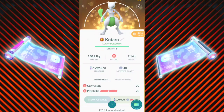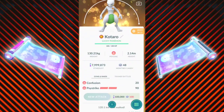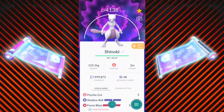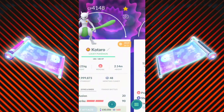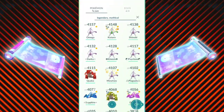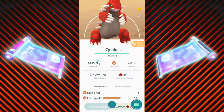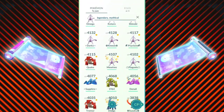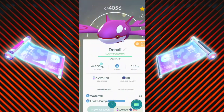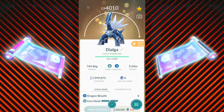Looking at Pokémon that are solid right away: Mewtwo is going to be able to have Shadow Ball and Psystrike. You can TM your Shadow Ball Mewtwo — if it has a secondary move like this one here — and receive Psystrike, or if you have Psystrike, you'll be able to get Shadow Ball. That is going to be absolutely amazing and definitely a solid pick.